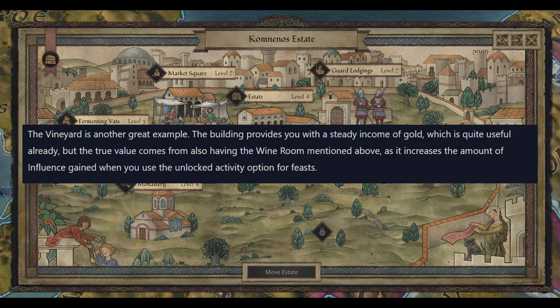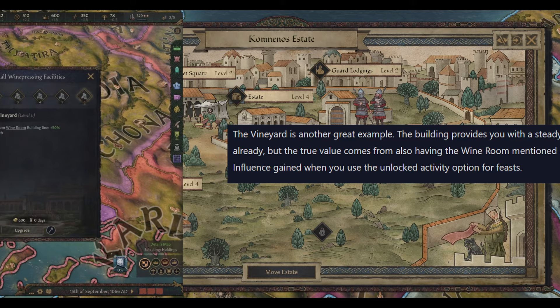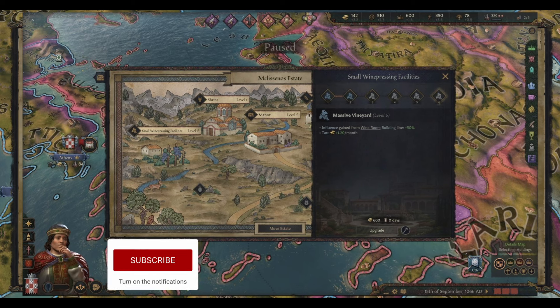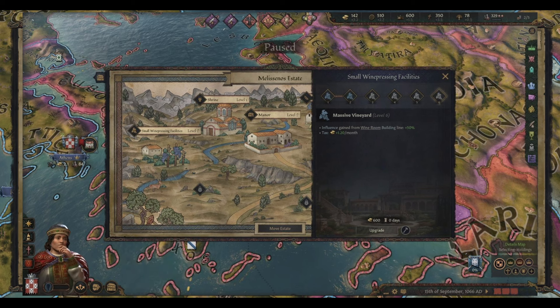With a wine cellar, you also need a vineyard, and these synergize together quite well. The vineyard provides a steady income of gold, but the true value also comes from having the wine room mentioned above, as it increases the amount of influence you gain when you use the unlocked activity option for feasts. I like how this makes sense thematically — you're no longer importing wines into your mansion, you're making them yourself, and that means more influence because guests are impressed by your own wine. At level six maxed out you also get 1.2 gold a month as a bonus. It'll take a long time to earn the gold back but the influence is probably worth way more.